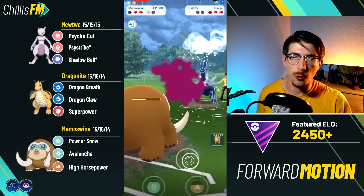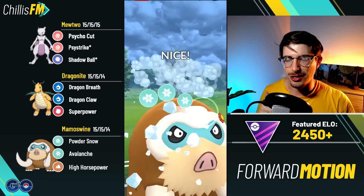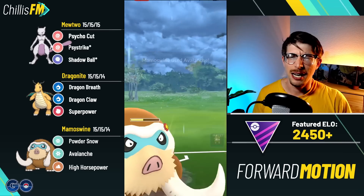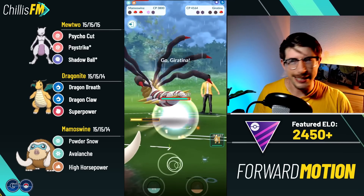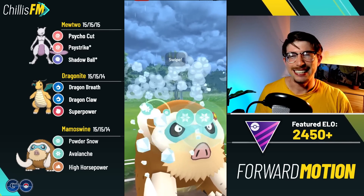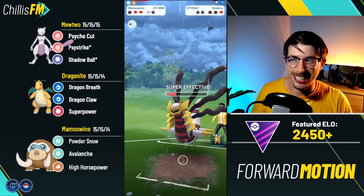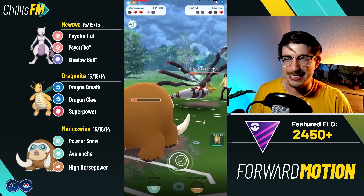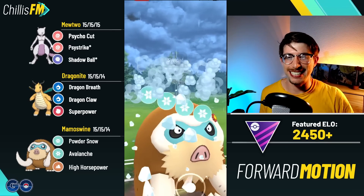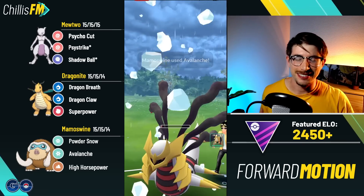It hits hard with High Horsepower, nearly one-shots the D-outer right there. We're able to farm down and throw the Avalanche into the Zacian — Zacian's gone — and all they've got left is a Giratina. Zacian is a great answer for it if they can land the Close Combat, but Mamoswine is just putting in work, actually getting the sweep here in the first featured battle.